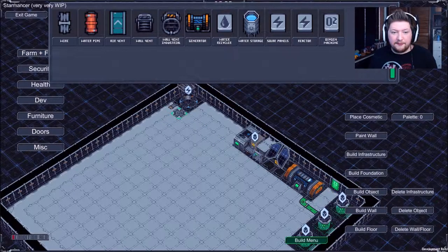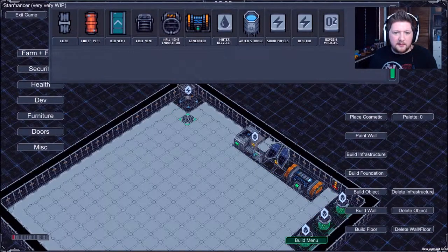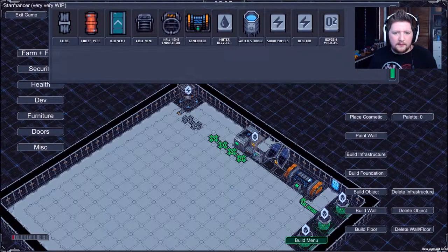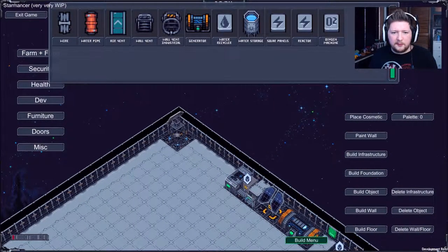I assume we have to build the wiring from the generator. So I want to delete some infrastructure - I don't need that wire there. Let's pop that in, though that doesn't appear to be working now. Oh wait, it was - that was weird. Okay, so we've got some power to the radar.